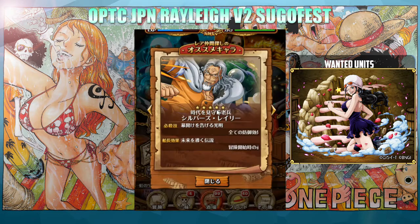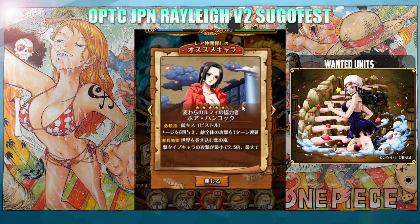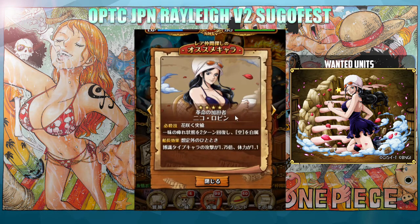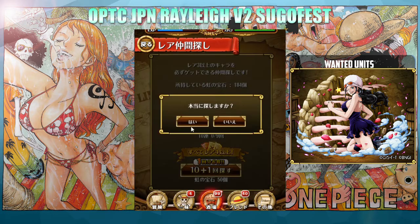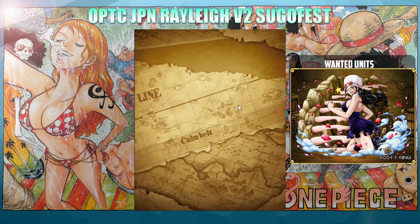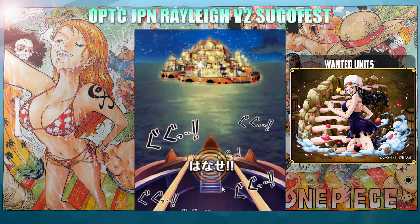Obviously getting Rayleigh would be super great. Getting Boa version 2 would be amazing, but our real target right now at the very least is to pull Miss Robin, looking very fine over here. So let's jump right in and see how we do. Hopefully this will be our only multi. Let's let her rip.